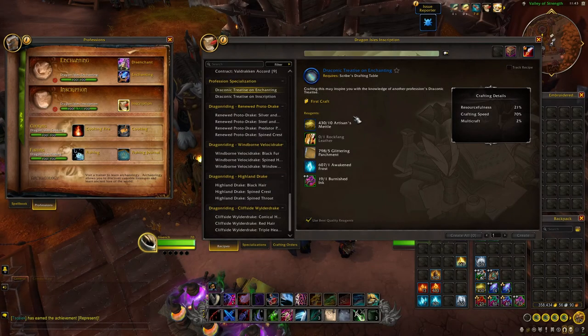The last thing we're going to cover today is the Profession Specialization category, which crafts a treatise for each profession. On beta we started out with Enchanting and Inscription, but crafting the recipe will give you a chance to discover a treatise for another profession. These grant knowledge used for profession talents, so they will be in high demand early on.